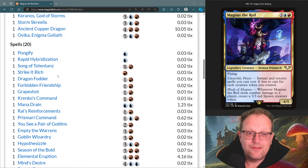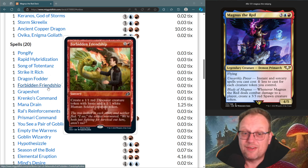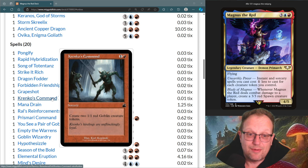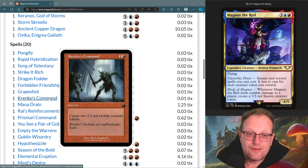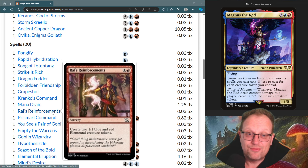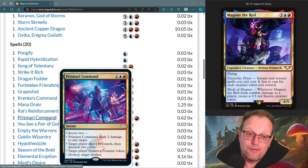Dragon Fodder is here for fun; Fun of Friendship gives us a dinosaur and a human. Krenko's Command gives another couple of goblins. Grapeshot to storm off and finish in theory. Krenko's Mana Drain for a bit of control. Ral's Reinforcements for some more tokens — blue and red elemental creature tokens. Prismari Command: couple of damage, loot, draw two and discard two, or destroy target artifact — maybe the treasure will push.